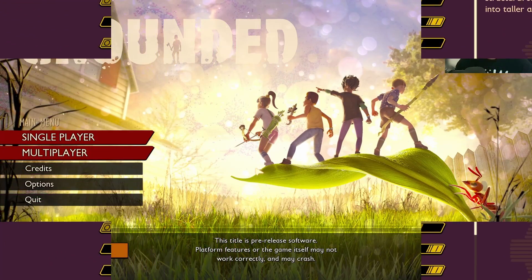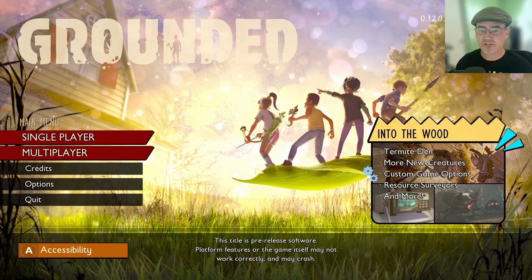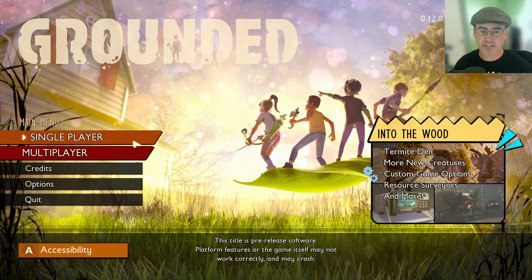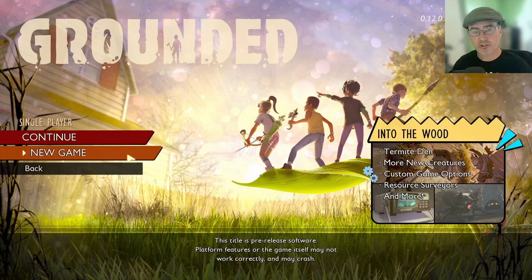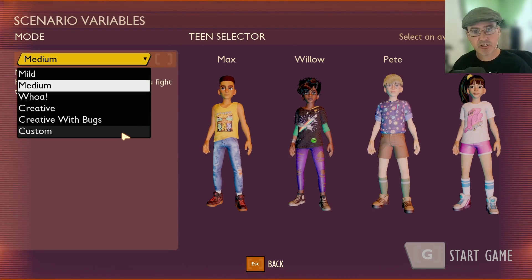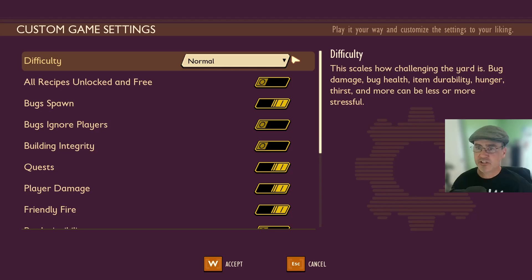Let's get started. In order to access the custom settings, you need to go into either single-player or multiplayer depending on what type of game you're going to create, go to New Game, come over here to the Mode, and drop down to Custom Settings.